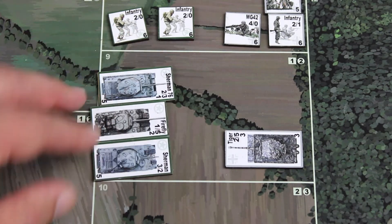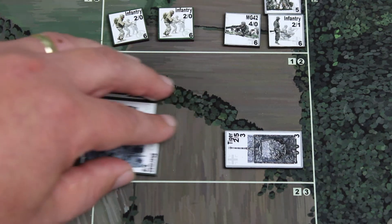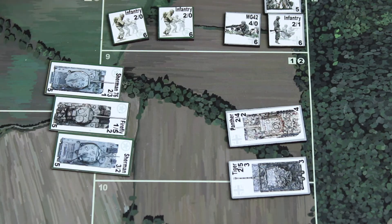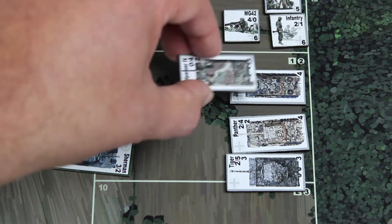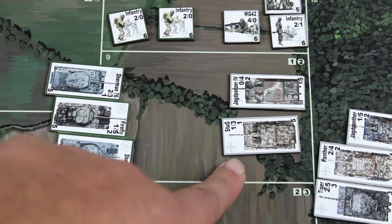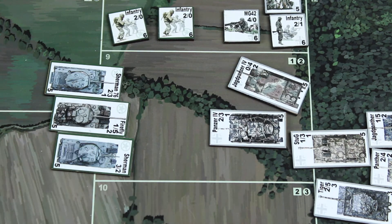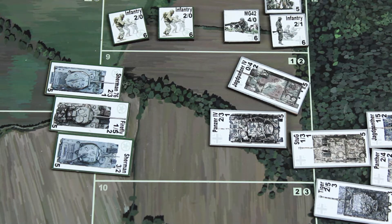All of these are classed as armored fighting vehicle counters. On the German side, as well as the Tiger, we have a Panther, a Jagdpanther, a Jagdpanzer — which is a different type of German tank destroyer — a Stug or Sturmgeschutz, which is a self-propelled gun, and a Panzer IV as well. So there are a variety of different armored fighting vehicle counters in the game.